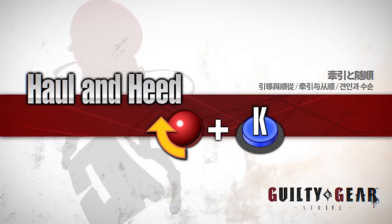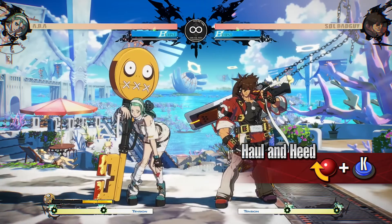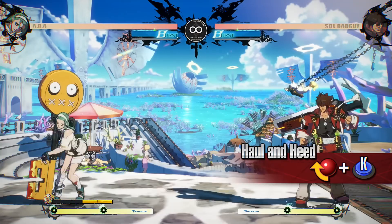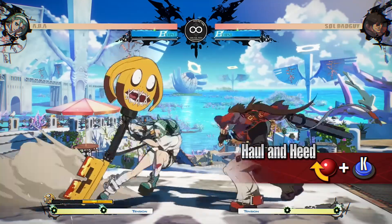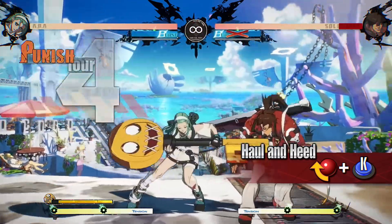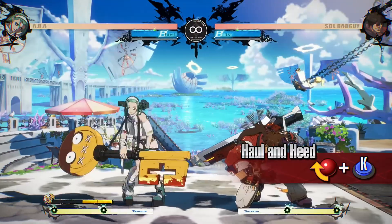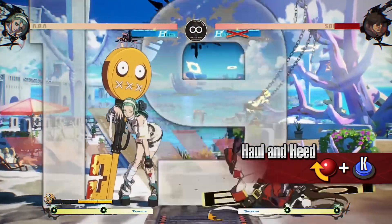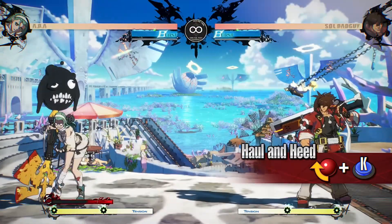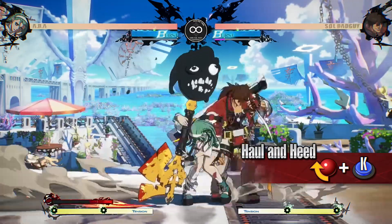Haul and Heed: a movement technique with fast forward movement. It can be used to evade attacks that hit high. Use this move to approach from mid-range while avoiding the opponent's pokes. You can cancel into it from a normal move to surprise the opponent and get in. While in Jealous Rage, the movement distance extends greatly, making it even more effective as a surprise attack.